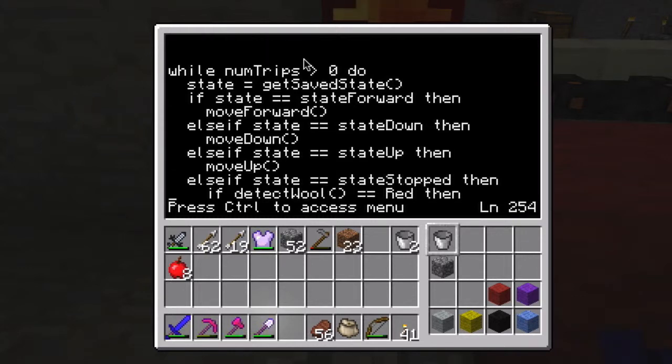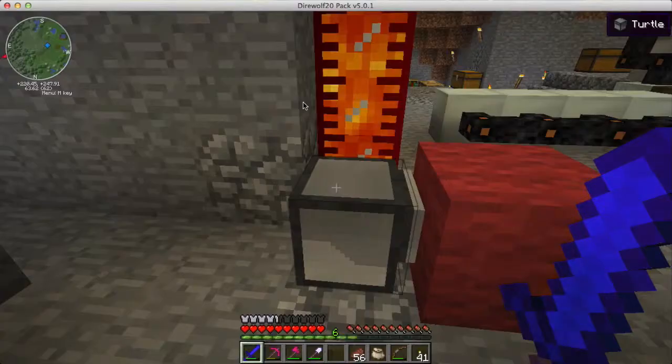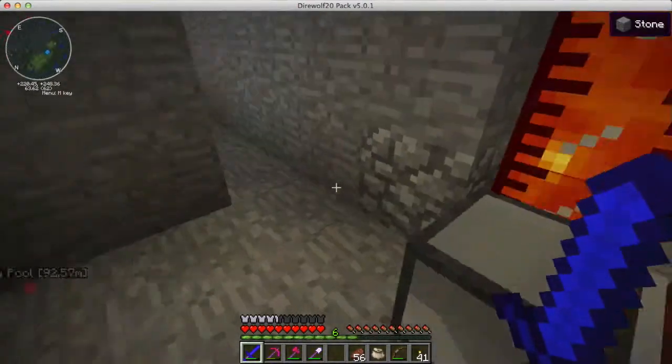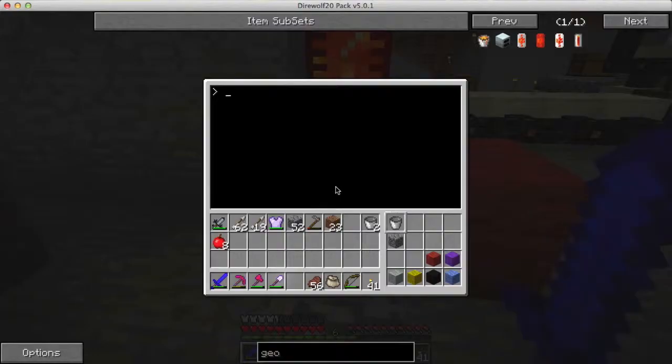That should work, so we're going to test it right now. I'm going to exit and invoke the program - the turtle will start taking off that way. I've got my jetpack on, it's about halfway charged, which is plenty. So here we go: 'get lava' - I'm not going to put in anything, so it should just go once.